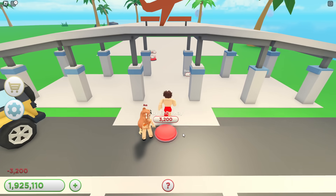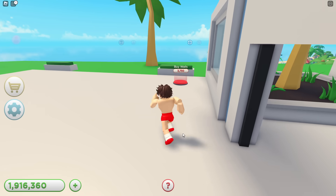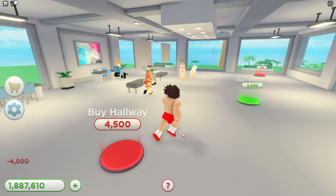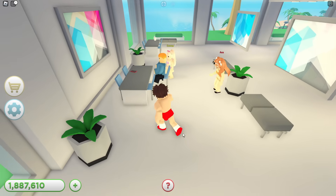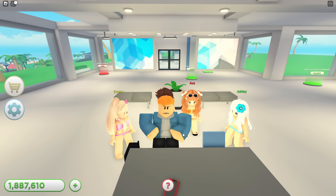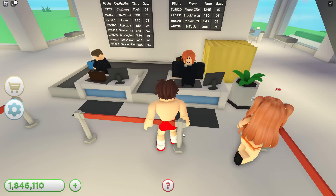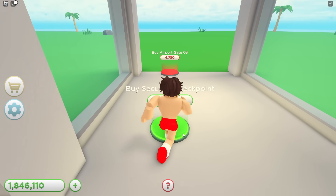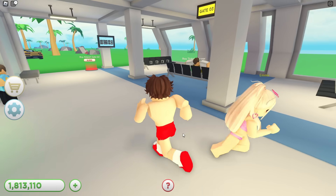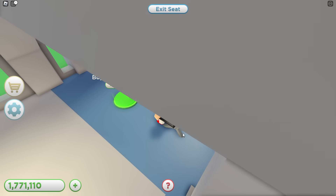Wait, what is this over here? Is this an airport? No way, this is sick! I'm gonna try to upgrade everything as I possibly can — I'm going crazy right now, buying everything! There's a second floor, more lighting, and a hallway. Wait, is that Ava's dad? Guys, I'm serious, shut up — I'm just buying the fun desk. There's a security checkpoint and gates too. This is starting to look so cool. There's a ticket scanner for 42,000 — that's a lot but I'll buy it anyways.